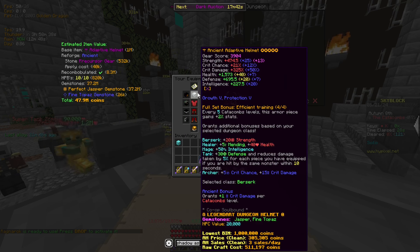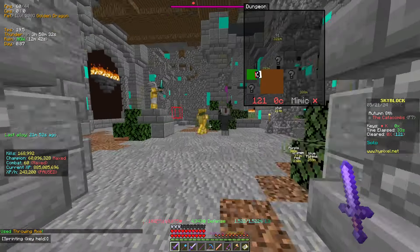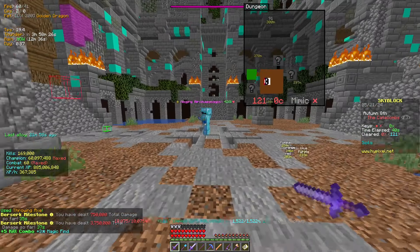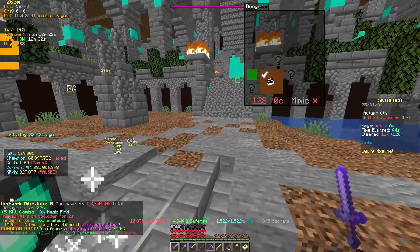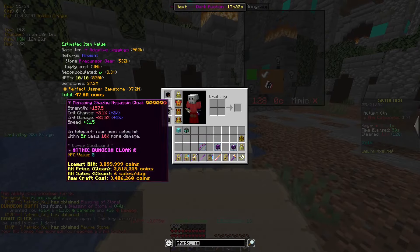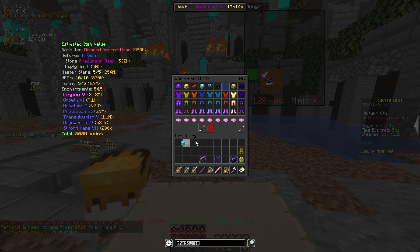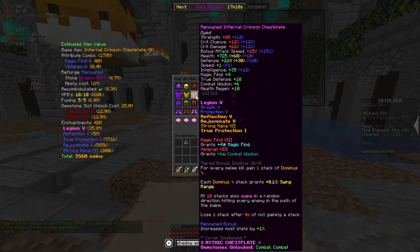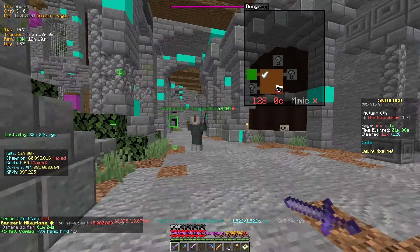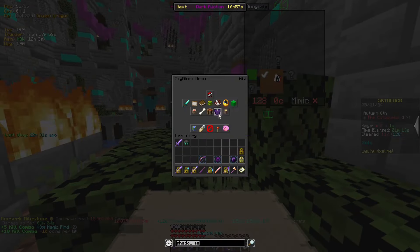Do I only get 20 extra strength per piece? Okay. Anyways, it is not going to be a huge difference. I mean, what do you expect — I'm gonna one-tap everything anyway. It's a funny set, but look, I bet even my Necron has more stats than it. Yeah, it has more stats and it doesn't even have any gems in it. That's just sad. We already know it is not meta for here.